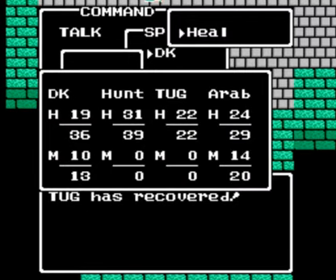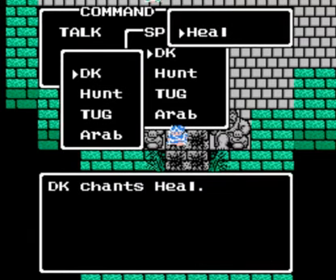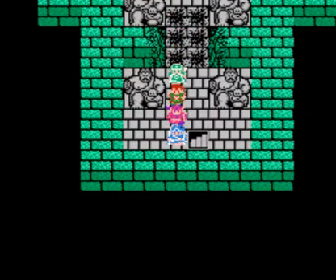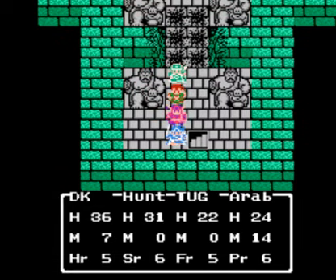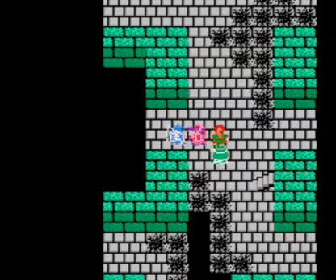So before we just do that, let's heal up Tug and myself. Alright, so now we're actually leaving the Aliahan region and heading off to a new region. Here we have to be careful of those pits on the floor — we get knocked down to the basement and have to climb back up. We've got a couple of new enemies in this area.